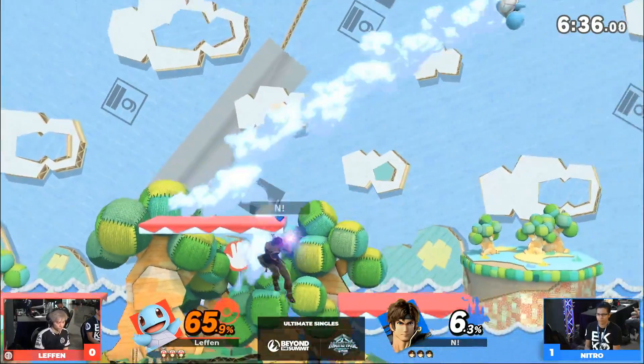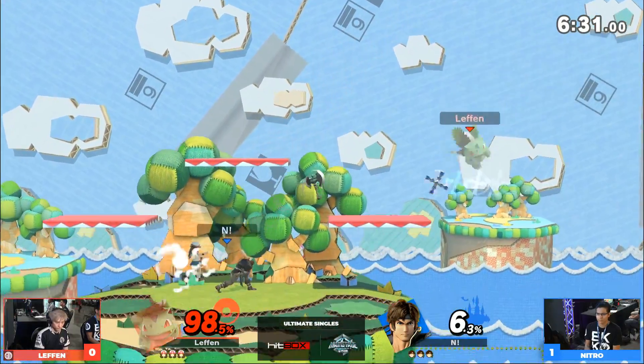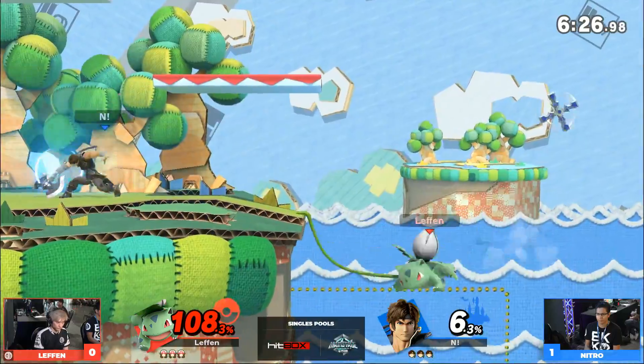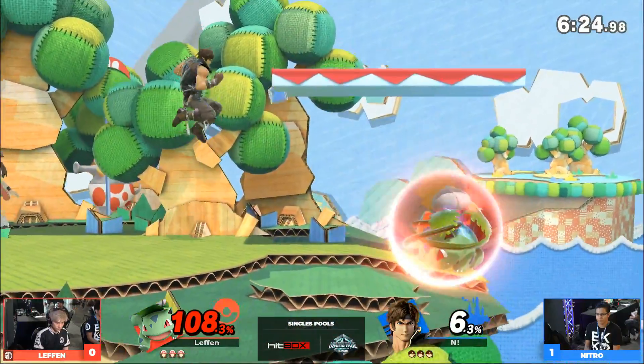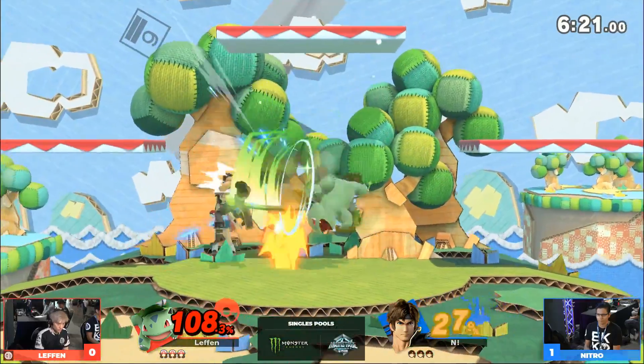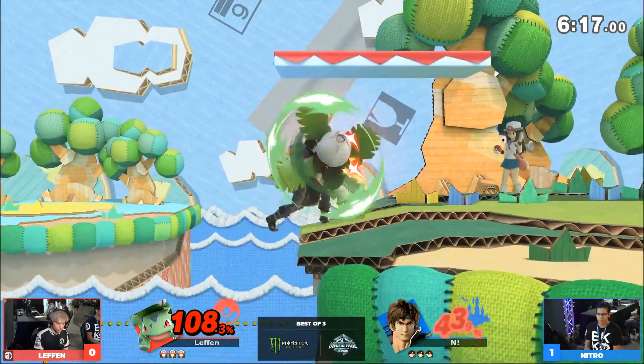Yeah, I've heard the similarities and the differences — you mentioned the slants, obviously. No sign of Randall, well, hazards off. Kind of sad. One day, Sakurai should put a hazard toggle button on the stage list so that way we can have hazards on and off — just a nice little toggle. Hit the Z button, here we are.